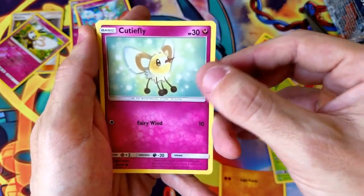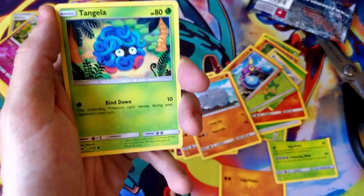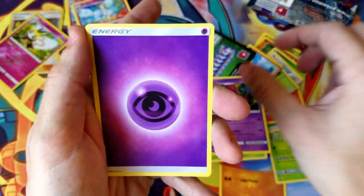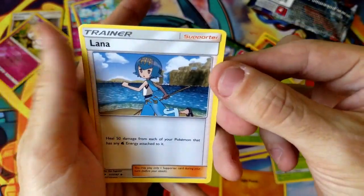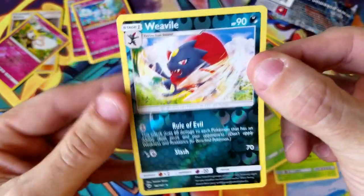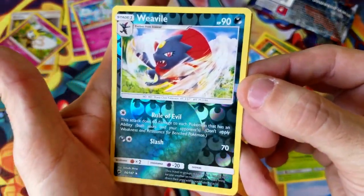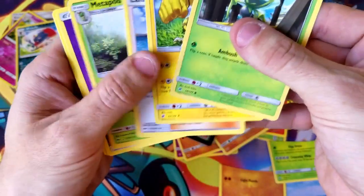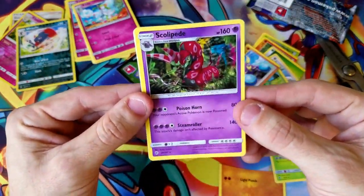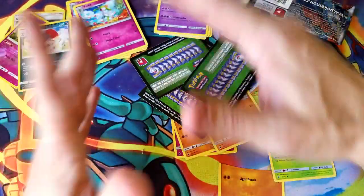We got Cutiefly, Riolu, Rhyhorn — and I should mention this three-pack blister gave us three green codes, which is very disappointing. We got Tangela, Scolipede, our energy, Metapod, Lana — I love Lana, so cool — Electabuzz, and Dewpider. Our reverse is a Weavile, and the rare is actually Scolipede. I accidentally did the card trick wrong there, but Scolipede was our actual rare. Out of all our packs, all green codes — very disappointing.